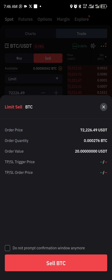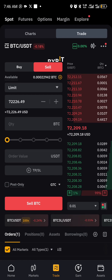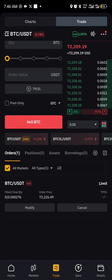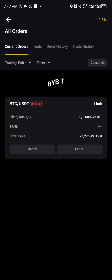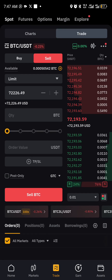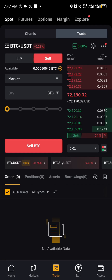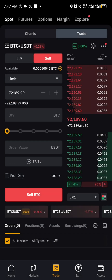I want to use a market order so it will sell out fast. It's taking too long, so I'll cancel and sell at market. I'll cancel the history and put it as a market order — let me type $20 again.